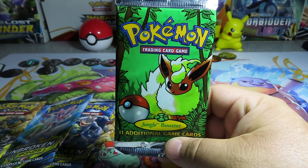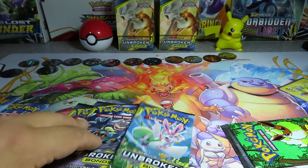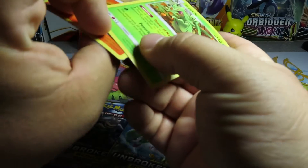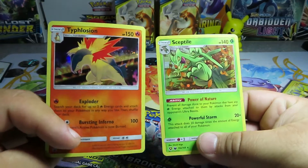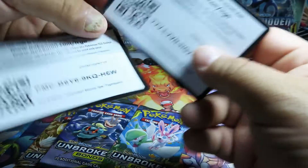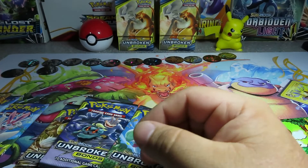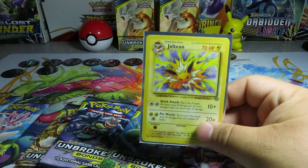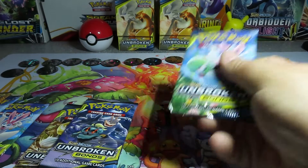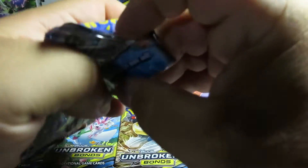We will be opening the Jungle booster after we open up these Unbroken Bonds packs. I have six packs here - I bought two packages of three cards each and they come with a couple holographics. Just Sceptile and Typhlosion as the holographics. We are also going to want to pull the Jolteon from that Jungle pack - that's what we're looking for. Let's get this video underway and start opening up these six packs.